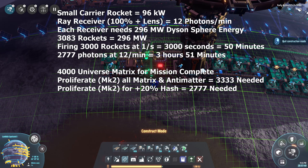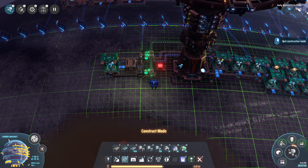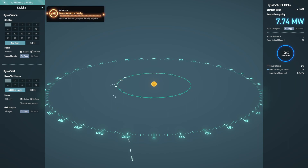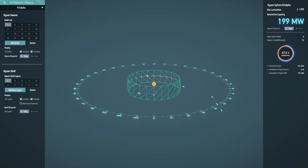The only thing we can really do to speed things up is to increase our rocket production. While you're working on all of this, eventually you'll get the 'Light a Star in the Milky Way' achievement. This occurs a short while after you start your very first Dyson Sphere. A little while later, you'll get another achievement once your Dyson Sphere hits 200 megawatts of power.